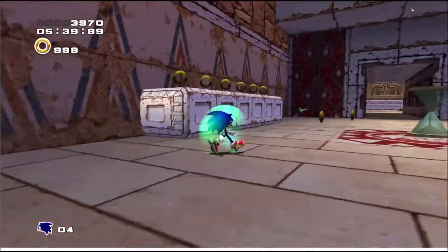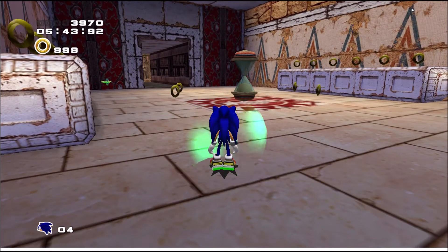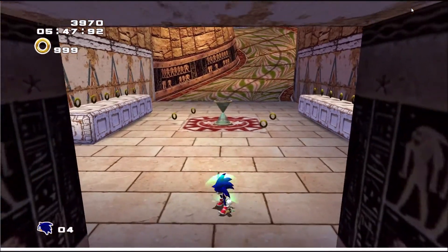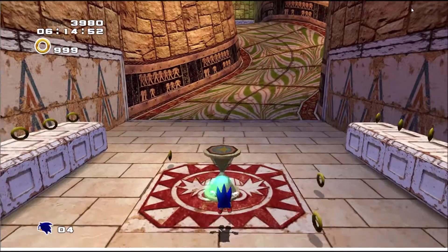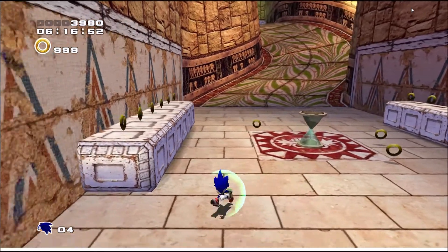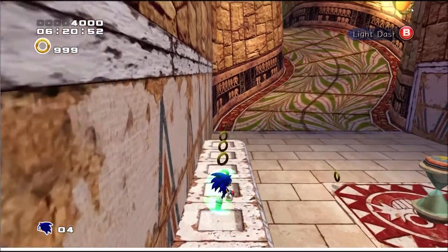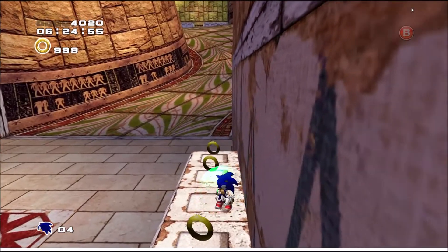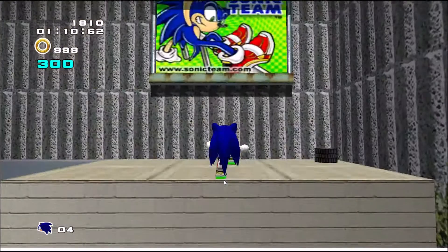Without the directional buttons, Sonic can still make a homing attack, but the chances are decreased — the extra momentum forward or to the side increases the chance of Sonic making his attack. Elevation also plays a key role: if Sonic is higher than the object he is targeting, a better chance of automatically hitting the target is also included.